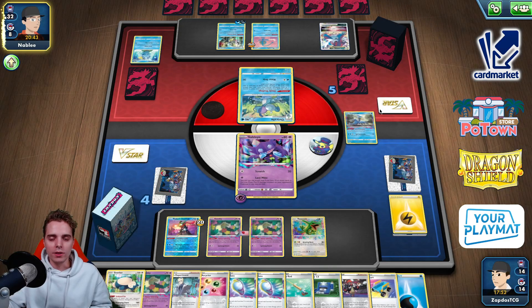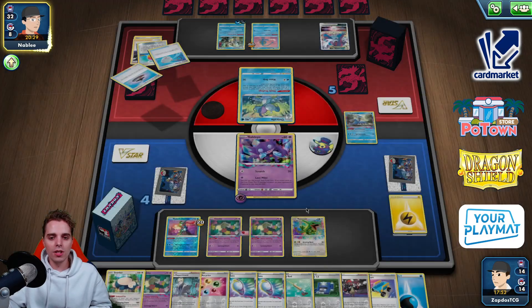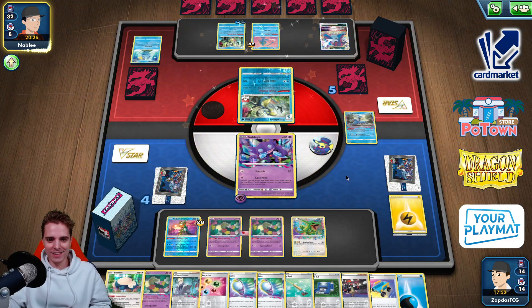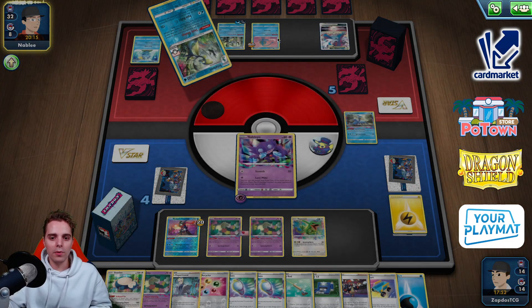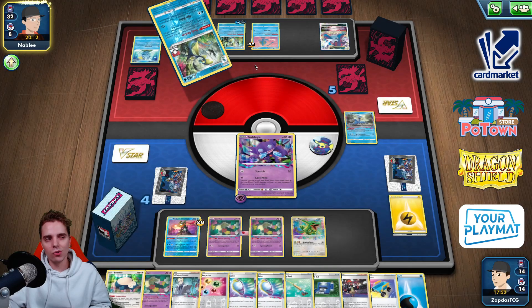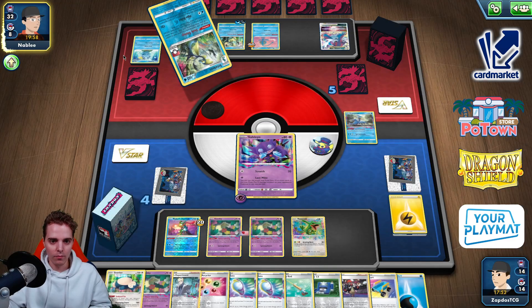We can Ordinary Rod back Sableye and then go for the Raihan play. With 12 damage counters, Drizzile and Manaphy both get knocked out. They have another Shady Dealings Inteleon — they'd need to attach and retreat. We might use Cramorant again with Ordinary Rod as an option. They could go for a big Marnie, but we still have enough in the deck to attack — Scoop Up Net and energy search.